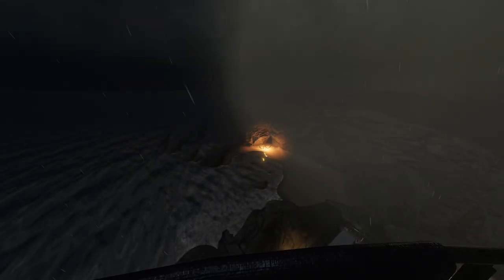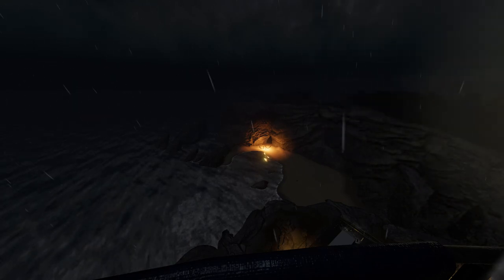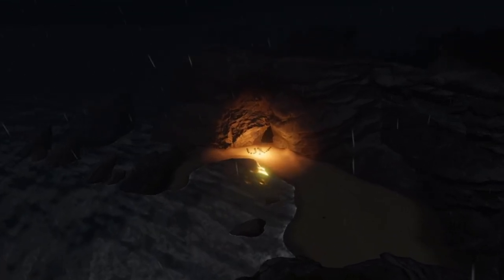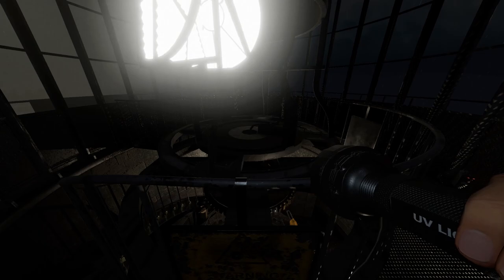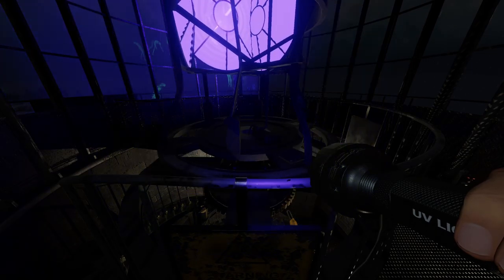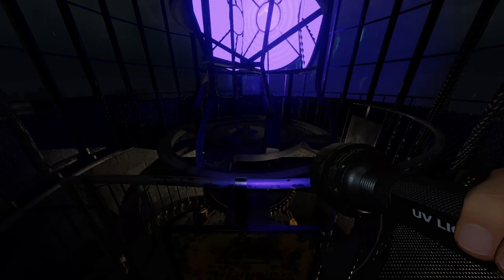Heading back to the top of the lighthouse, we can see on a distant beach a bonfire, and also in stones, the letters UV have been spelled out for us by a mysterious benefactor. So let's take our UV light and shine it at the lighthouse bulb. This charges it up and turns it into its own UV bulb.